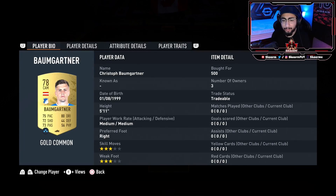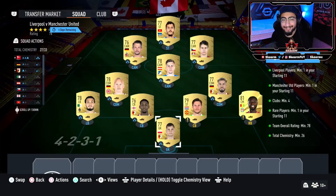Central CAM is going to be Adam Holozek, and at the right CAM it's going to be Christoph Baumgartner. Left CAM it's going to be Mark Uth, and to finish off the squad it's going to be Stefan Jovetic. That is the SBC completed, let's get that submitted and move on to the packs.